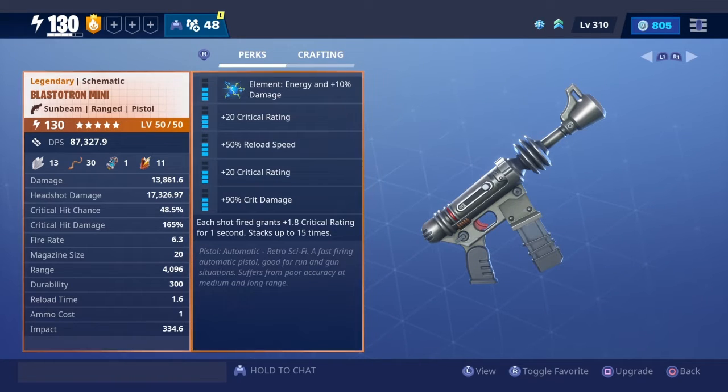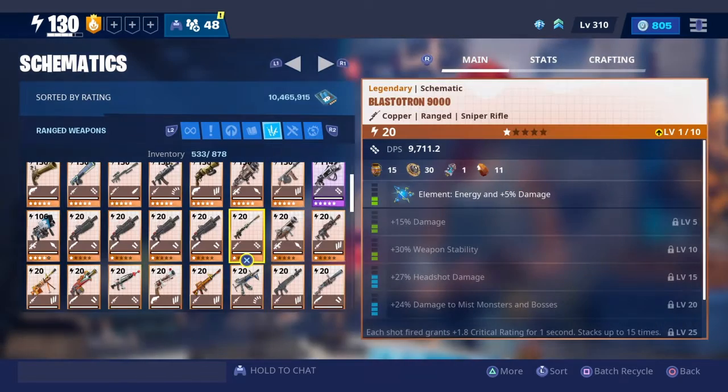The pistol is an automatic retro Sci-Fi fast-fire automatic pistol, good for run-and-gun situations but suffers from poor accuracy at medium and long range, which happens with every pistol. DPS is 87,000 — that will change once in-game with teammate boosts. Damage is 13,000 with headshot damage of 17,000, crit hit chance at 48.5%, crit hit damage 165, fire rate 6.3, magazine size 20, range 4,000, durability 300, reload time 1.6, ammo cost 1, and impact 34.6.